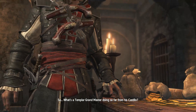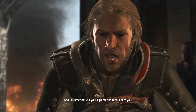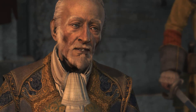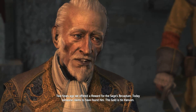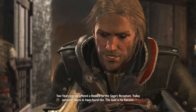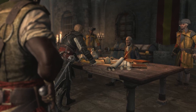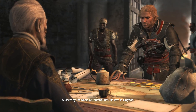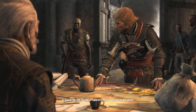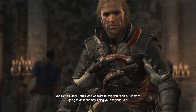So, what's a Templar Grandmaster doing so far from his castillo? I'd rather not say, and I'd rather not cut your lips off and feed them to you. Two years ago, we offered a reward for the sages. Today someone claims to have found him. His goal is his ransom. Who found it? That's him. Slaver by the name of Lawrence Prince lives in Kingston. We like this story, Taurus. And we want to help you finish it.